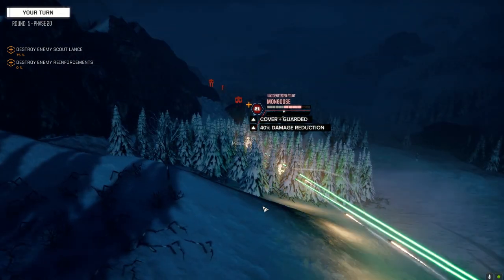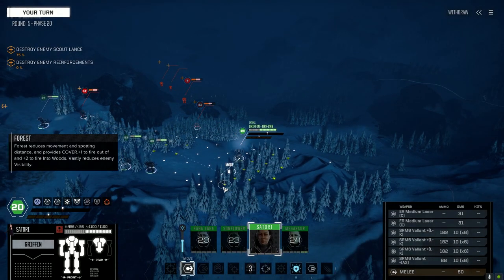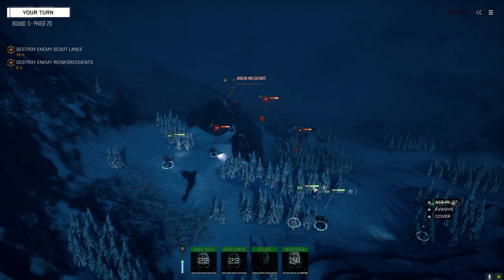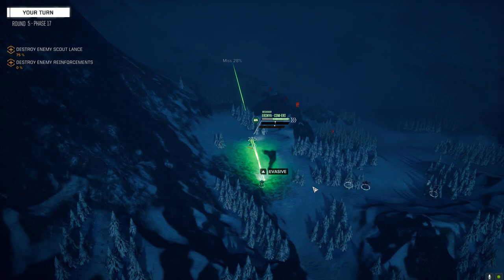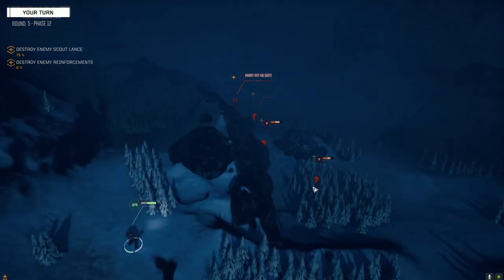Firing the Mongoose. The enemy not moving — that's an AI flaw, not a 'not working as intended' flaw. Those are two different things. It's okay — you set the Javelin up for the kill and that's the most important thing.